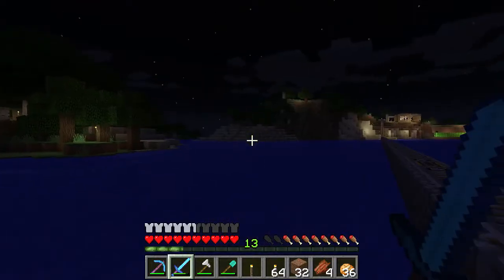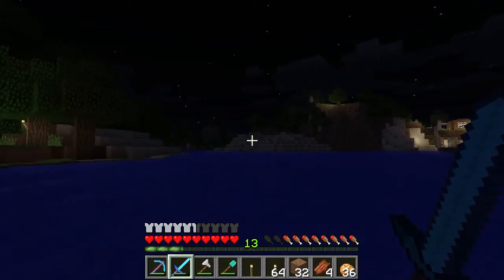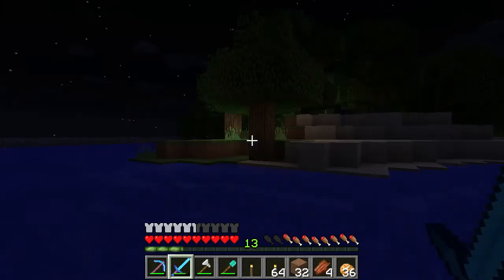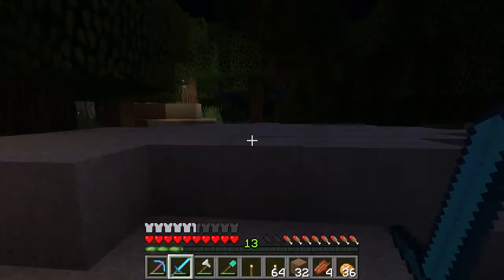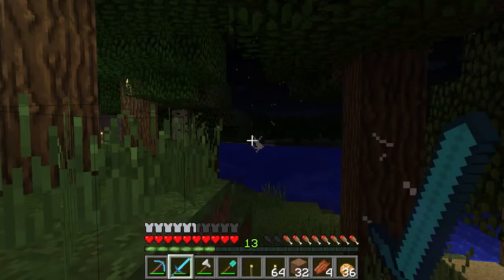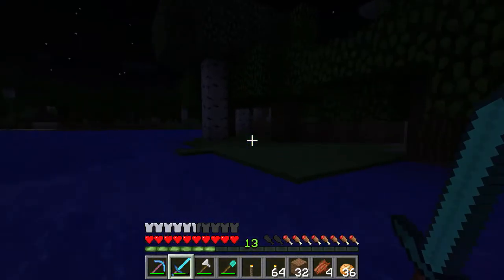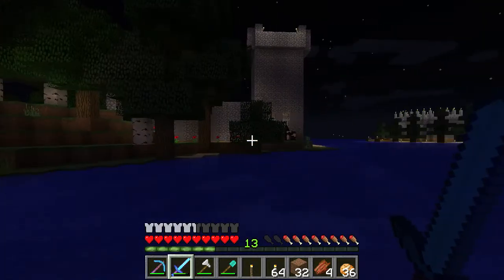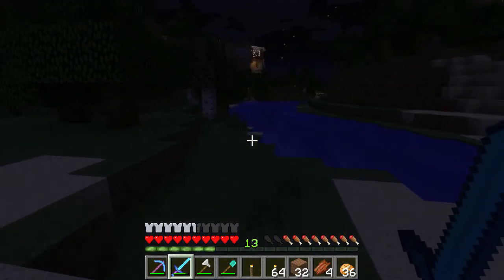Tim's build is diagonally off the main path — no fancy path to it yet. They notice a build on a nearby island and identify it as Christopher's, a brand-new player who was recently invited. Jeremy greets him in chat. It looks like a cool little castle, a pretty little build.